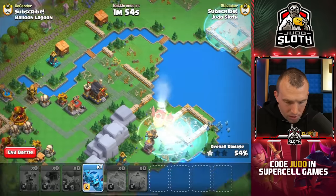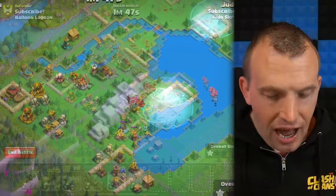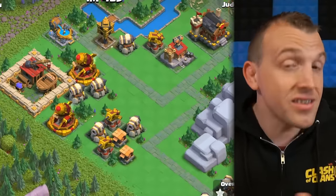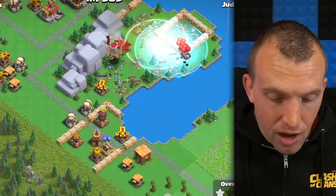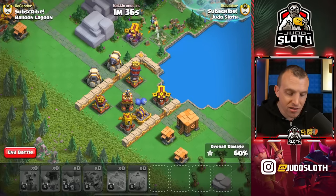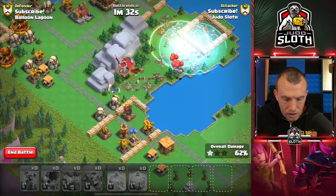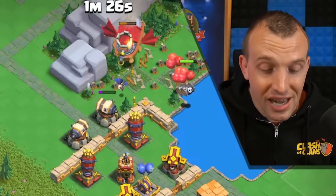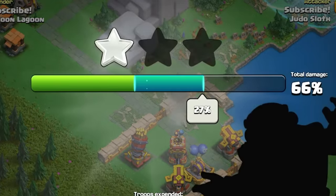I think I'll send some up top to clean up — let's just send the rest in and see what we get. I think we might be able to get this in three attacks, because there are no single target infernos or air defense on the back end of the base. Maybe I could have used my healing spell down the bottom here since it carries into the next attack. I think we have so much of the base down that we should be able to finish it next attack. We're up to 66% — saving the best to last.